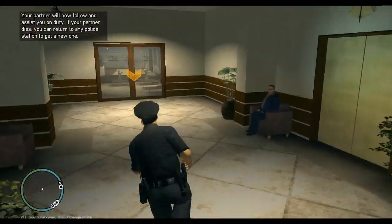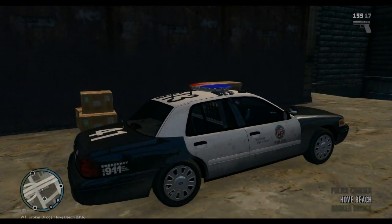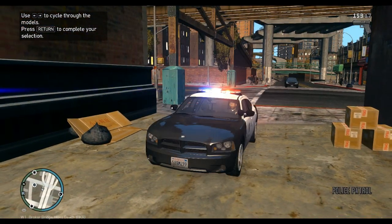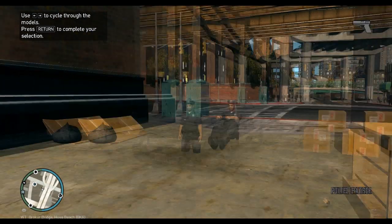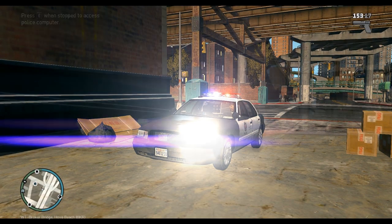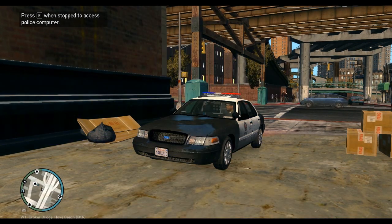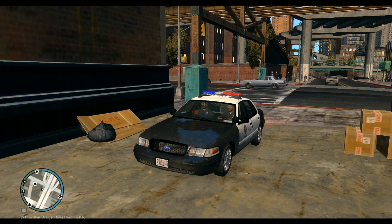Your partner will be the same rank as you — it won't let you be a regular cop with your partner being a SWAT officer or state trooper. Walk out the door you came in and it'll let you select your car. You can go through and select any car you have installed. I'm just going to go with the Crown Vic. It'll lag a little bit at first because it's loading all the car models.